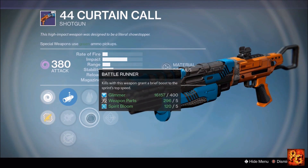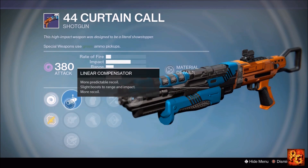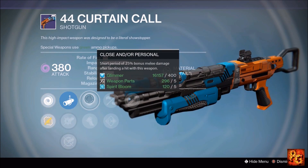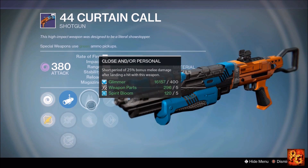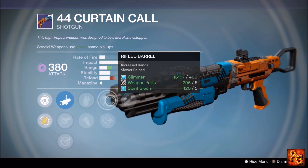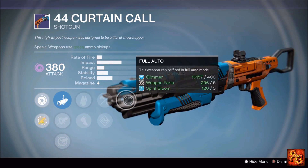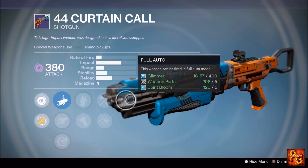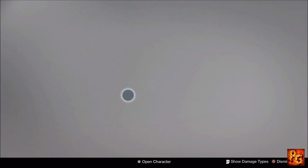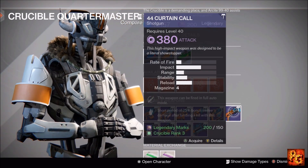Next up, the 44 Curtain Call shotgun with Full Auto, Rifle Barrel, Flared Magwell, Close and/or Personal, Battle Runner, and Linear Compensator. I would stick with Linear Compensator, toss on Close and/or Personal or Battle Runner depending on your playstyle, pop on Rifle Barrel and Full Auto. This is going to be a decent shotgun for both PvE and PvP. Full Auto on shotguns is never bad — if you want a workhorse void PvE shotgun, there you go.